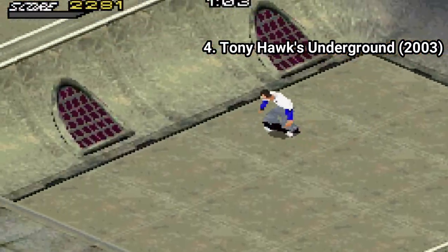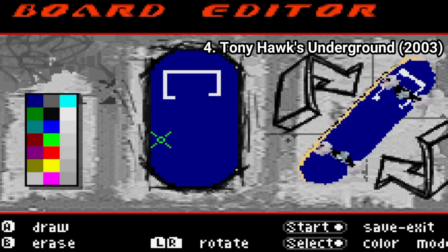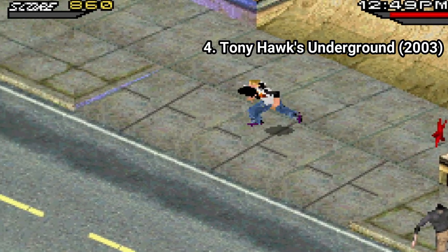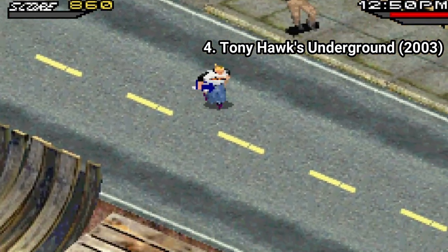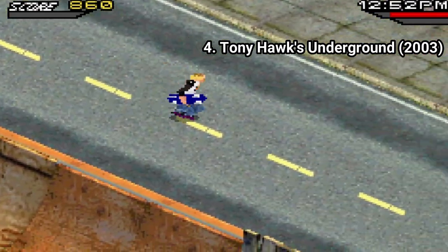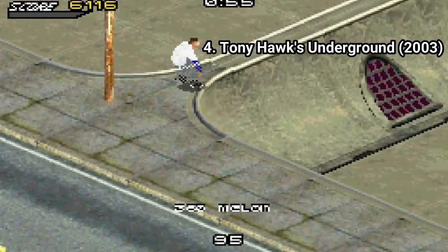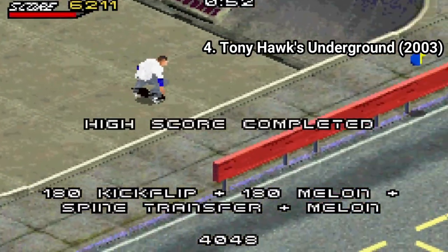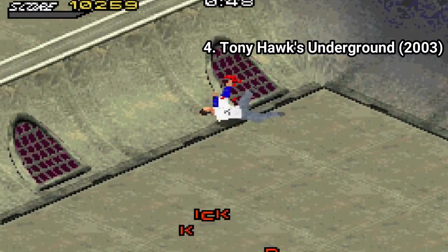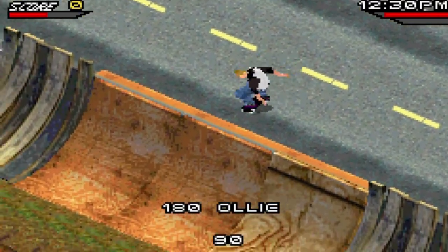There are additions too — it follows the same tradition of adding more onto the formula. You get the create-a-deck feature that goes very well along with the create-a-skater feature. Also, just like the original Underground, here too you have on-foot controls. But it's annoying that you get a health bar. In a skating game, if your health bar drops to zero, you fail the mission. You can buy pads and helmets to get more health, but even so, it's a disaster to have health in a game where it's hard to even know what comes next on the map. It's torture.